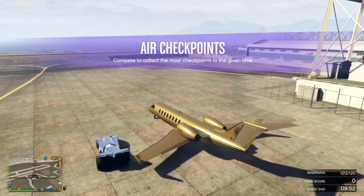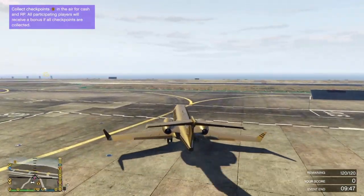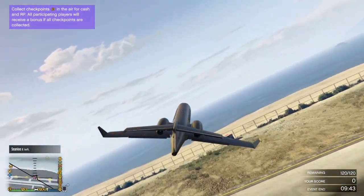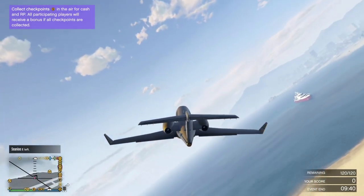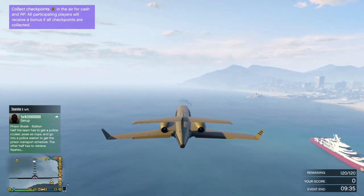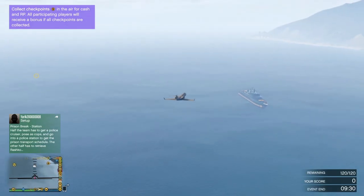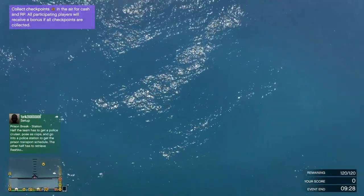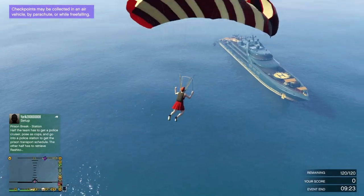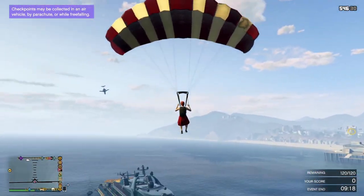Personally, I think vehicle cargo and warehouses are too repetitive and boring, and the same goes for headhunter and sightseer. A new player cannot do headhunter by themselves because the guards have armor and will shoot back at you, and with your micro SMG you won't have any chance against them — so I don't get why people recommend you do this as a noob. What do you think are the best ways to make money? Tell me in the comments and I will add good suggestions to the description. If you have any questions about the video, don't forget to ask me in the comments and I will answer when I have the time.